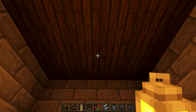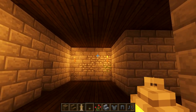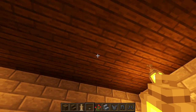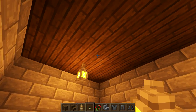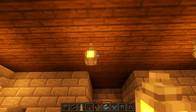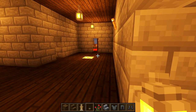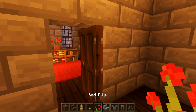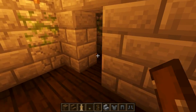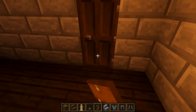Let's grab some lanterns and place them in the center of the hallway, one block away from the edge for each doorway, spacing them evenly across. Then go ahead and place doors on the inside of each room so that we get a little indentation on the outside. Get rid of any torches on the walls since we won't need those anymore.